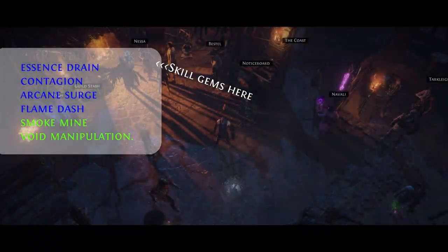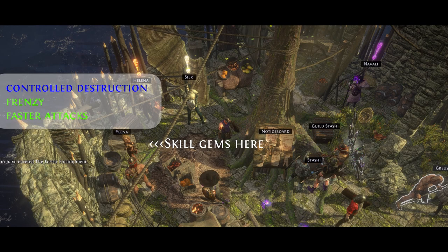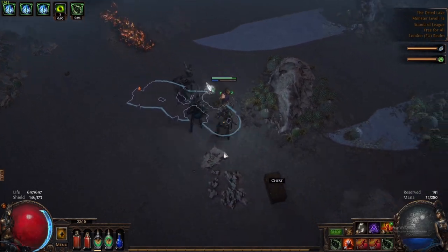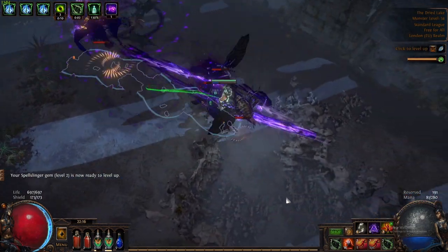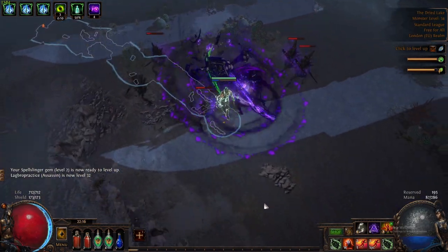Here's a quick overview of where to find these skill gems. In Act 1 you can buy Essence Drain, Contagion, Arcane Surge, Flame Dash, Smoke Mine and Void Manipulation. In Act 2 you buy Control Destruction, Frenzy and Faster Attacks. In Act 3 you buy Spellslinger, Soulrend, Despair and Bane. Remember that while you're using Spellslinger you're not going to need any cast speed — that's not going to affect you in any way. We're just going to rock this setup until we hit level 38 and we've cleared Act 4.